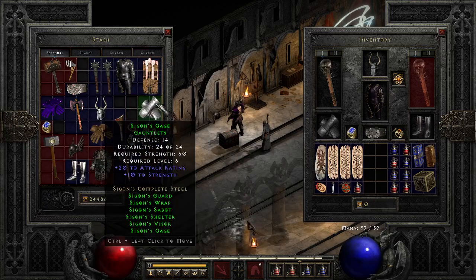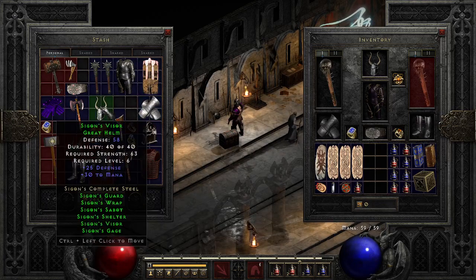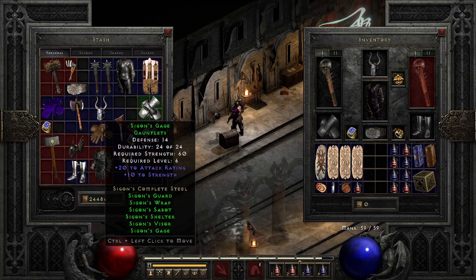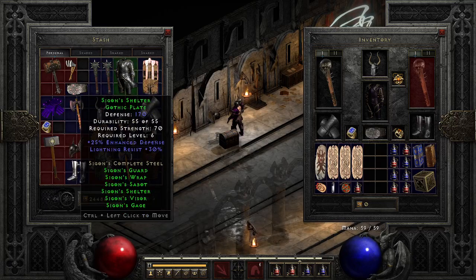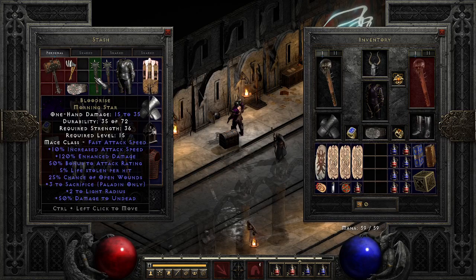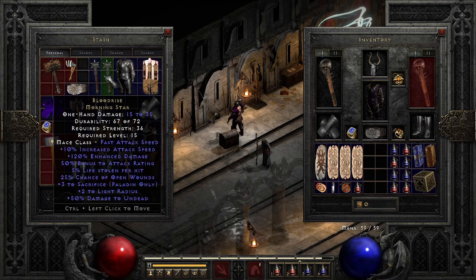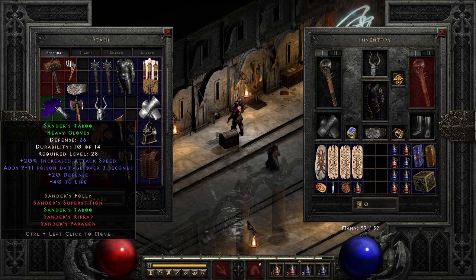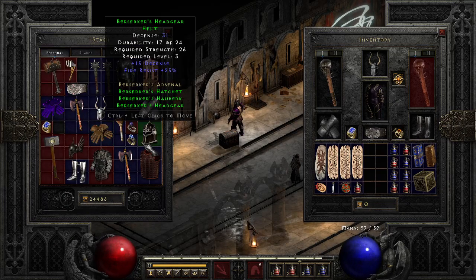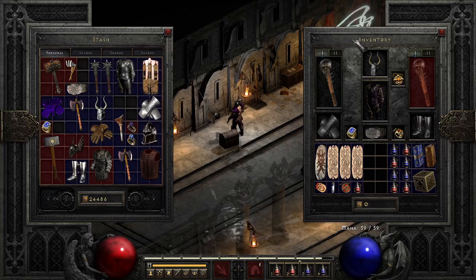Then I switched to Saigon's. Saigon's set is amazing. Barb is one of the best characters to wear it on because it requires a ton of strength. And then also, I had some Bloodrise weapons, which just made the early game super easy. Once I hit level 15, there were some Sanders gloves. We got Venom Grip — just a whole array of early gear.